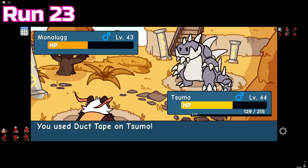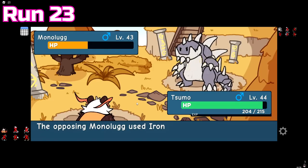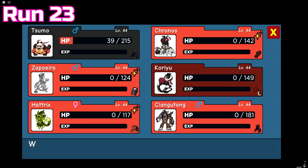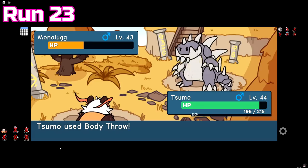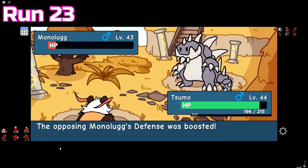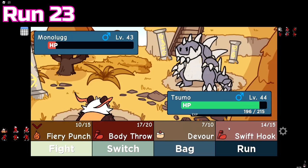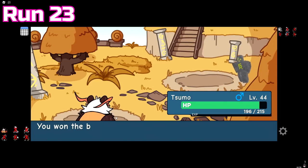I decided to heal Sumo in hopes that Monologue would use a different move or miss again. It used landslide again — this time it hit, and it hurt. I healed again; Monologue used Iron Chomp. I saw my chance to get a body throw off since I could live the next landslide, and then I got flinched — I didn't even know landslide could do that. Back to heal spamming, with only 2 duct tapes left, Monologue finally missed another landslide. I took the chance, dealt damage, and the body throw took Monologue down to red health. I went for a swift hook, not sure if it would KO, but I didn't want a critical landslide before I could attack again. Its health dropped to 0 — the run was finished.